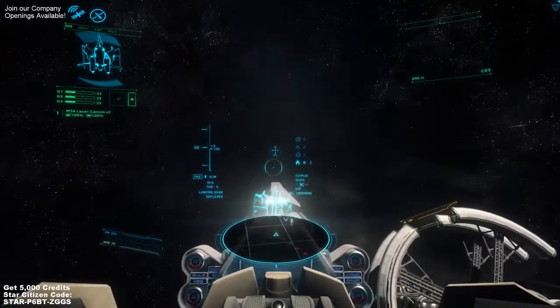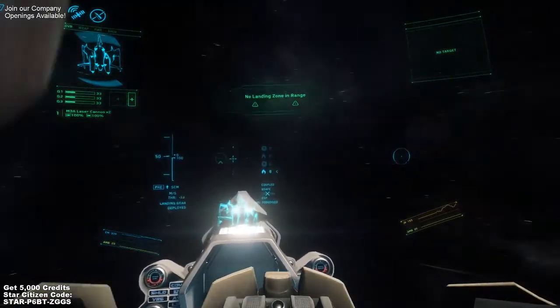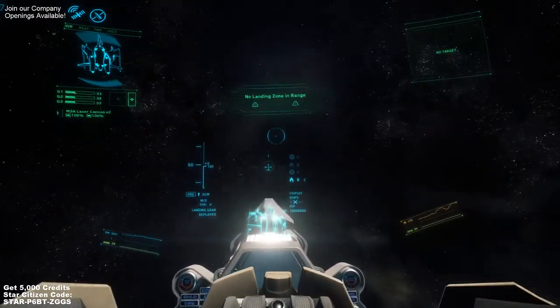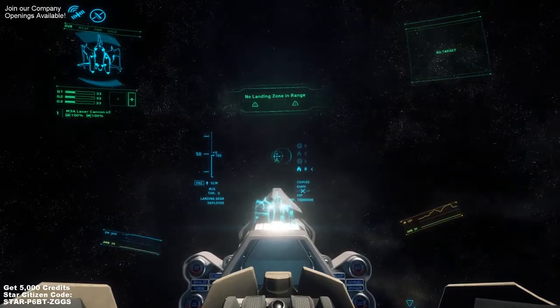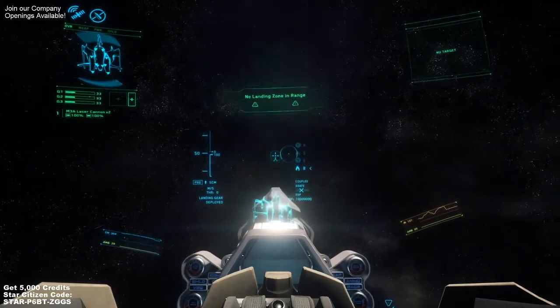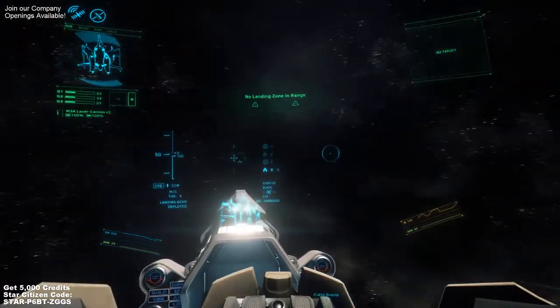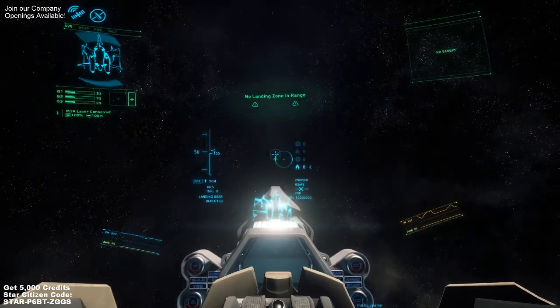Now let's go over some of the controls. The mouse changes our direction — the further we move from the center of the screen, the faster we turn. That's the circle with the dot. The center cross is the direction our ship is facing, and the circular green thing is the direction our ship is moving.